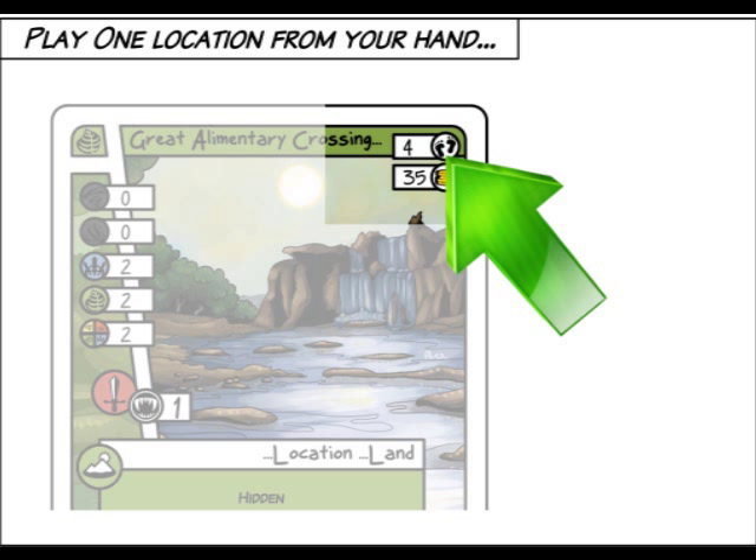You may move across as many locations as you like within one turn, providing the combined movement score allows this, but you cannot move diagonally.